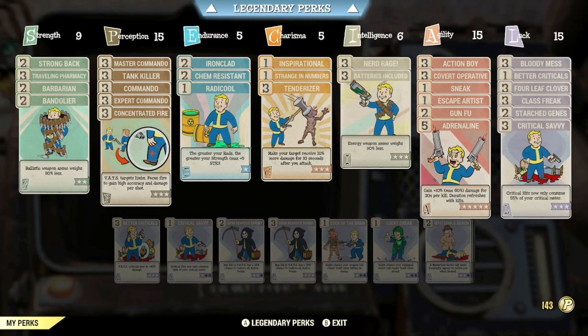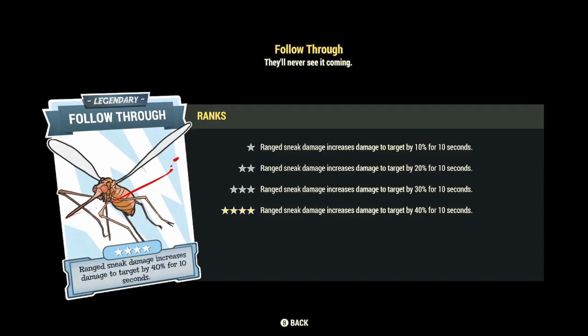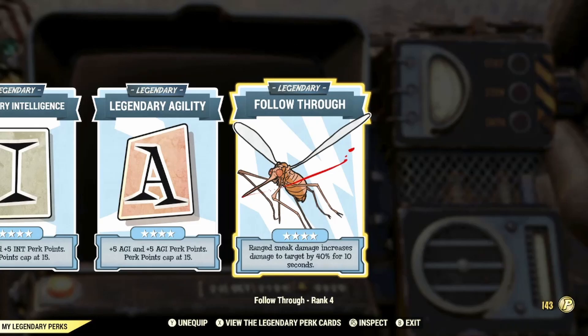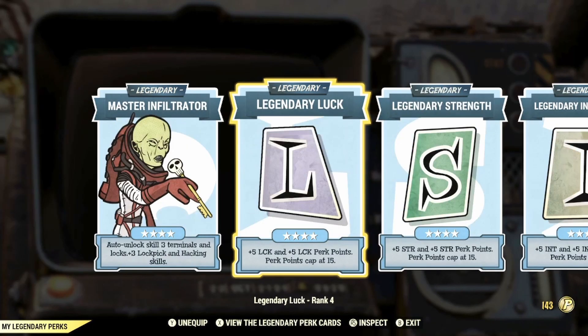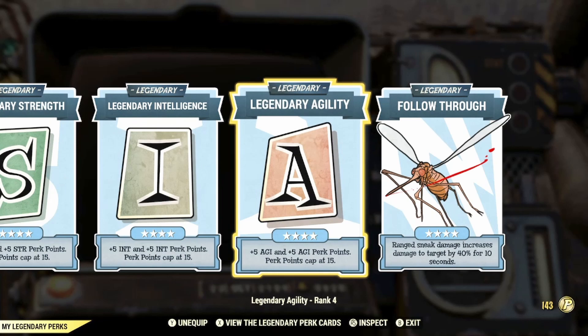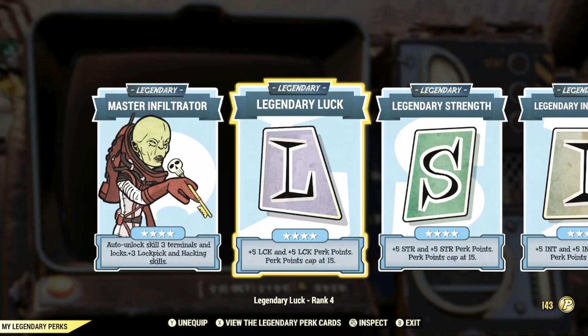For legendary perks, I've got Follow Through — ranged sneak damage increases damage to the target by 40% for 10 seconds, fully maxed out. It's a great card for a VATS sneak build. I also have standard legendary Strength, Luck, Intelligence, and Agility, and then Master Infiltrator just for unlocking terminals.